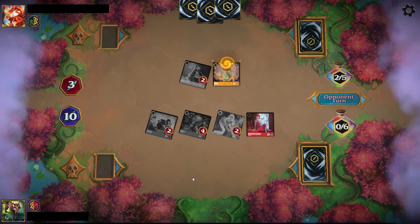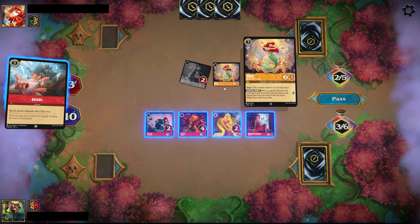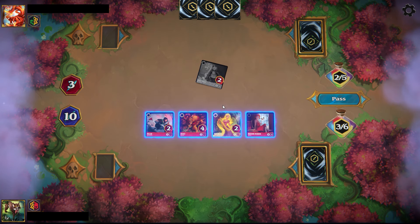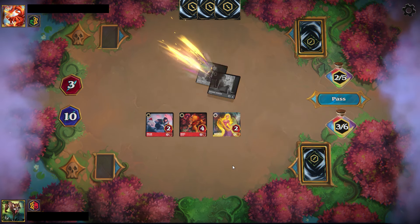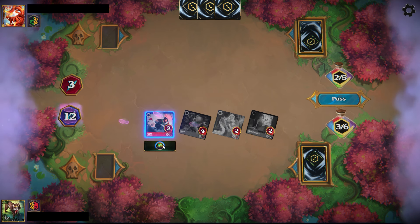The Daisy Duck crashes into the Simba — you have to take it out. We top-decked a Brawl, which is pretty good here to take out their Ariel and put them in a situation where they can't sing their way out. We take out the Daisy Duck with the Medusa and then quest for four going to 14.